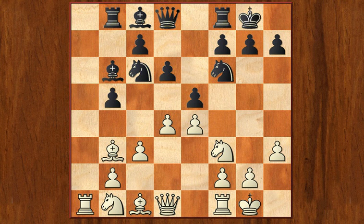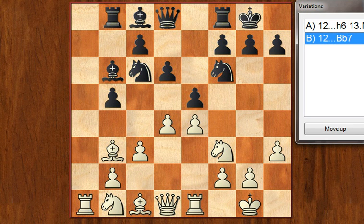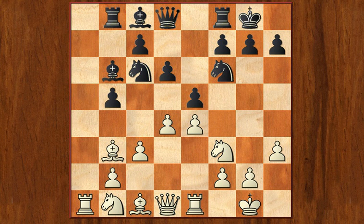Now Black has to castle. And now, just to stop worrying about the knight possibly taking here — possibly after bishop to b7 — White defends on e4. Now Black has to continue with development, so he goes bishop to b7.